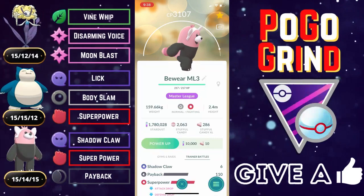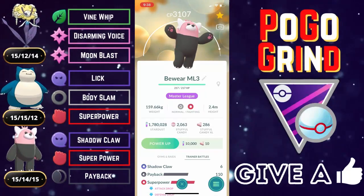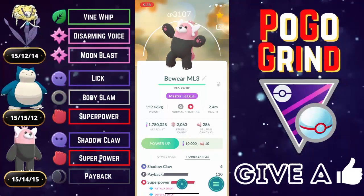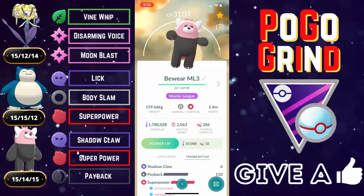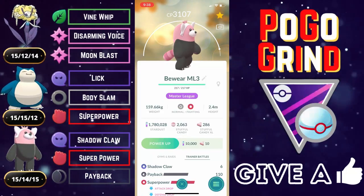Anything with Shadow Claw, Payback, and Superpower is always going to have a lot of very solid play in the Master Premier Classic, and that is exactly what we have with Bewear. It did not disappoint, and this is team number four from my top five best teams for the Master Premier Classic.